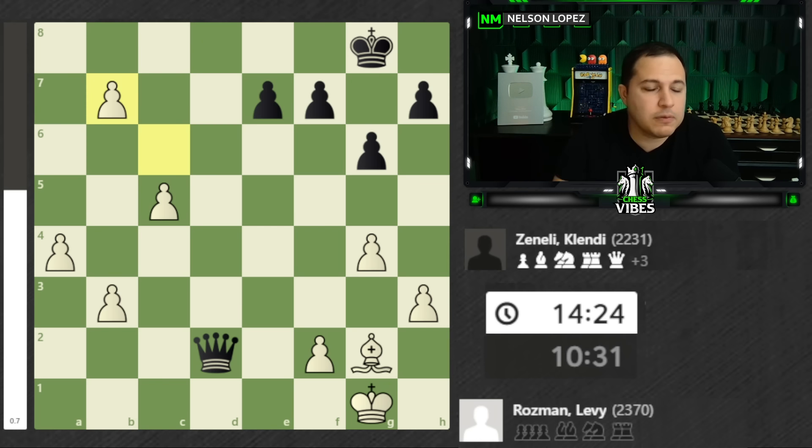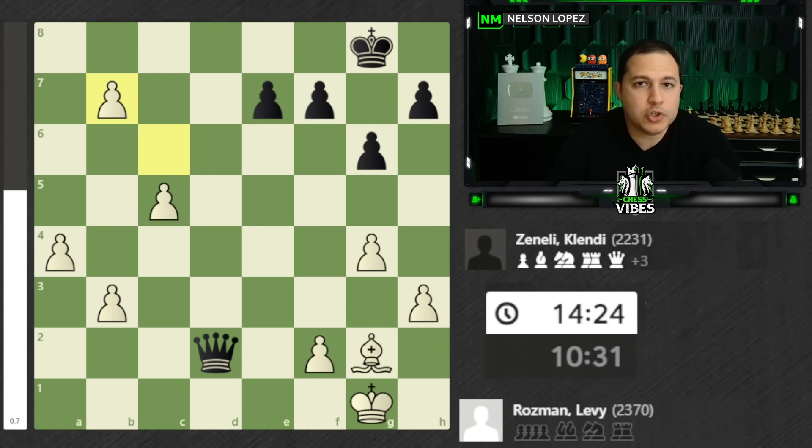So the only real idea here for black is what's called perpetual check. Perpetual check in chess is when you constantly check the king — check, check, check — and it has no way to get out of it. So you can just do it forever, and eventually you get the same position three times and the game is a draw. So that is what black is going to be trying to do. Let's keep going.